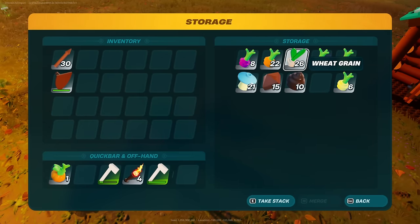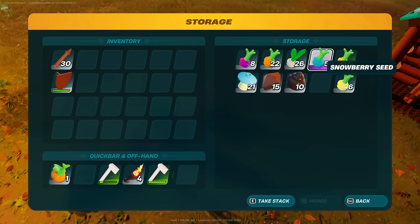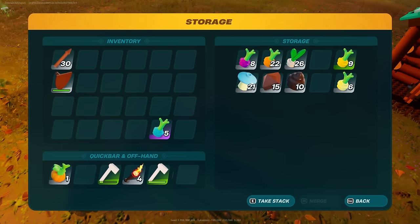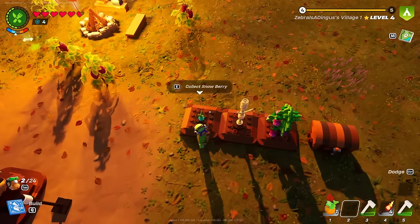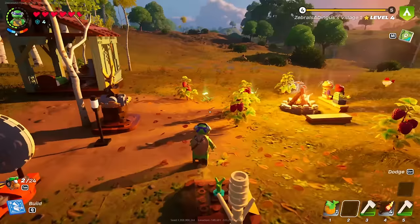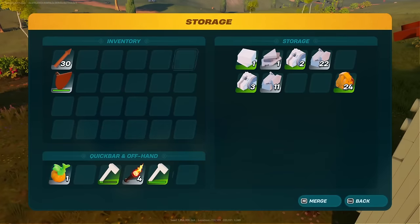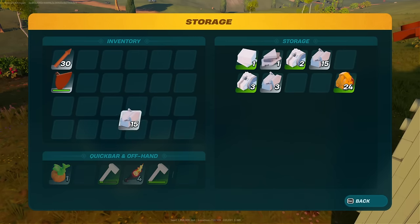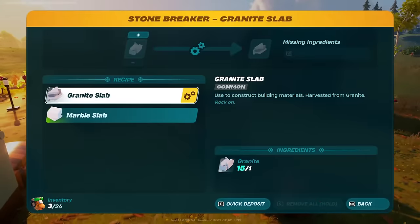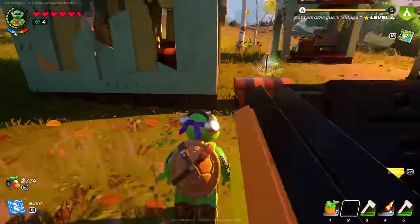Things are going pretty well overall. I want to get more slapberry seeds grown, and maybe some snowberry seeds. Maybe we should focus on snowberry seeds first, so that way I can go back to the frozen area sooner. I want to make more granite slabs, more marble slabs — I don't have too much marble left over, but I got a lot of granite now. I think we have some goals to get to in today's episode.